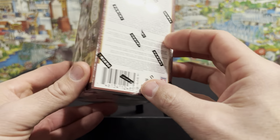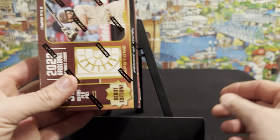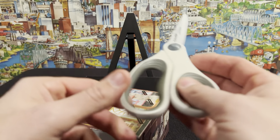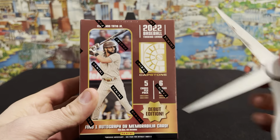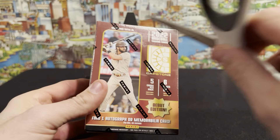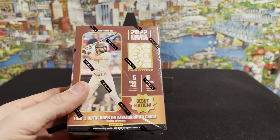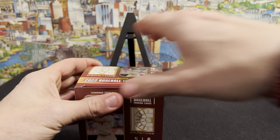I'm going to go ahead and get into this one, see if I can pull an auto. Because the one yesterday was the relic card, and it says find one auto or one relic in each box. So I understand that the relic is probably going to be the more common of the two, but let's see what this has in store.